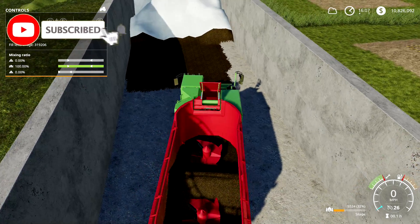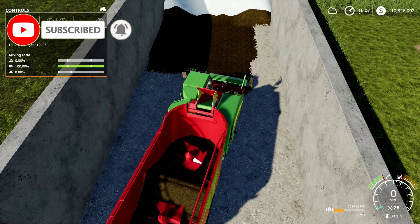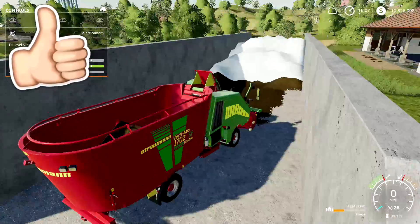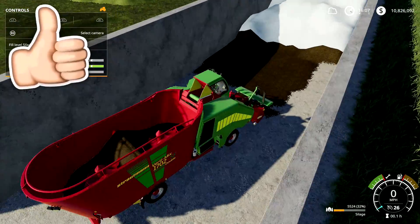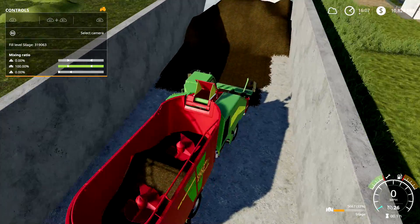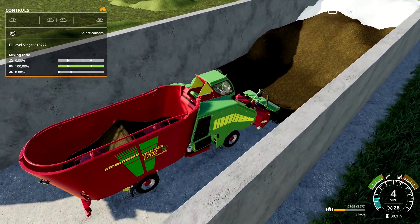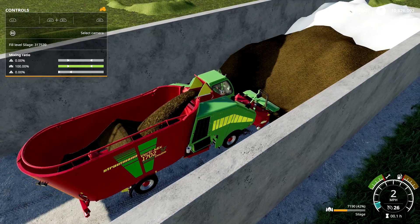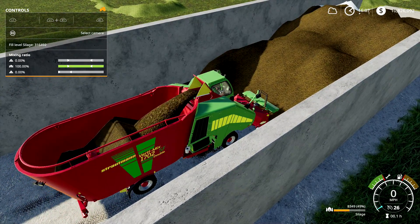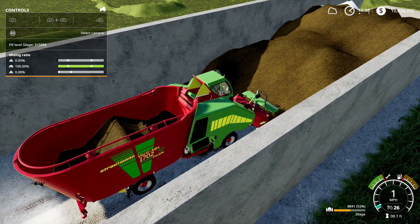Alrighty guys, welcome back to another episode of Farm Simulator 19. As promised, here are the cow tips. The machine I use is the one in the store — you turn it on and you can pick up some stuff. Now that they added a percentage to it, it makes it a lot easier. I normally do a 50/50 cut.